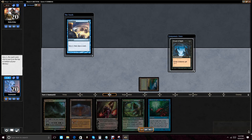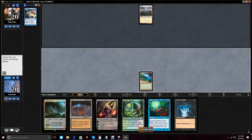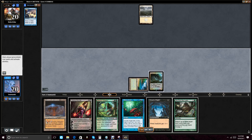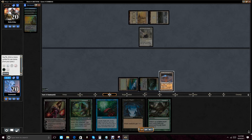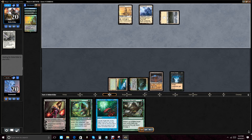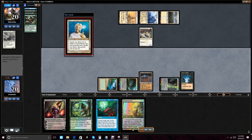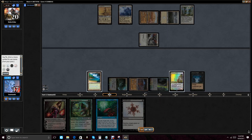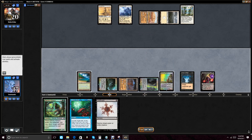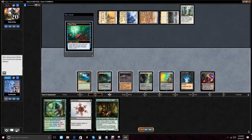We go for a Preordain — finding Dread of Night and Life from the Loam, probably the two cards we want most. He does nothing turn one, which makes me think he has a strong two-drop like Thalia or maybe Rest in Peace. We go ahead and cast Loam for nothing, just to get it in the graveyard — Loam's that good. We find a land, play Dread of Night, draw back the Breeding Pool, and lead down a Mana Drain. We get hit by Rest in Peace, but we still have Drain up. Draining his card takes away three from his hand, and we get a ton of mana off it.